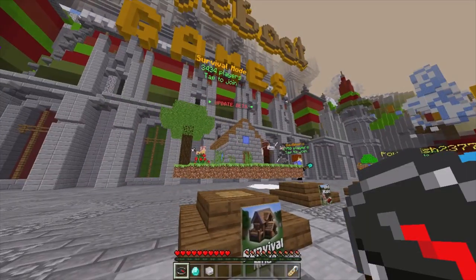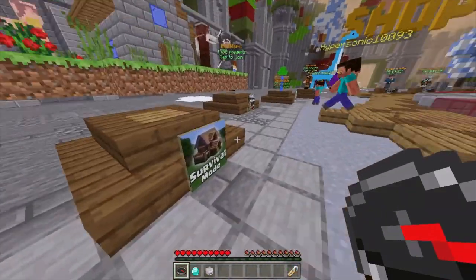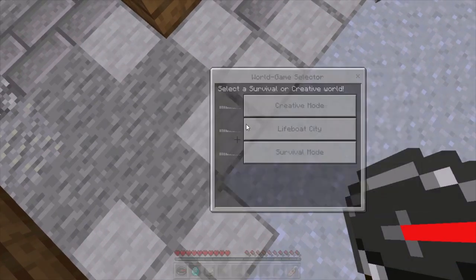Firstly, in order to join survival mode, you can either click on this icon here, or you can do it through the compass in your hotbar.